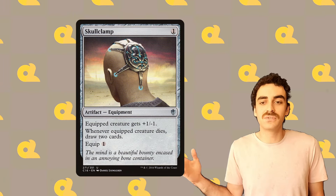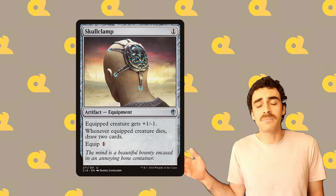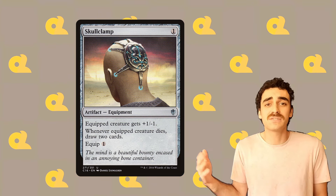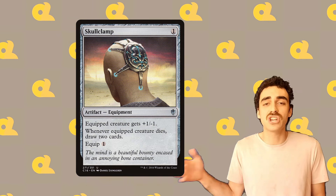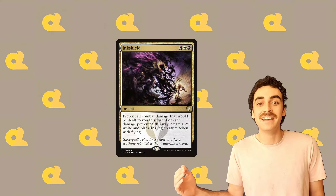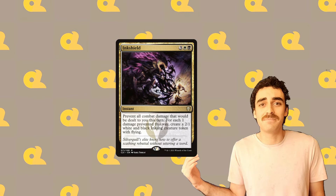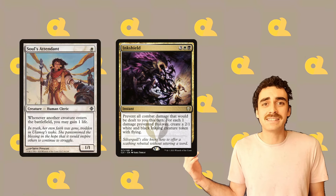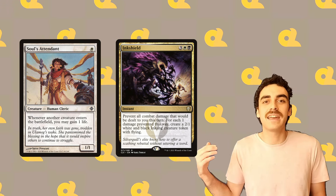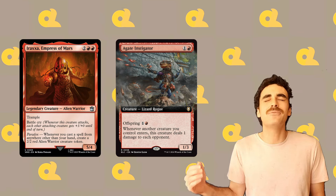Skullclamp is very useful when we're generating lots of 1/1s with Genesis Chamber, and can always be used in a pinch to sacrifice our commander. With all the cost reduction stuff we have, I actually used this in a game to replay my commander 3 or 4 times just from the command zone, draw tons of cards to keep my chain going, and was able to burn someone out of the game from 51 life after they had ink-shielded me. They were about to swing back at me and lethal me with a bunch of Inklings, and prevented my big 36-damage swing while gaining a ton of life because they had like a soul sister or something. And then I was still able to just play my creatures and cast a lot of spells from exile, generating more and more creatures with Araxa and burning them out with Agate Instigator. It was awesome.